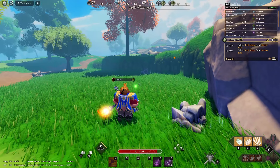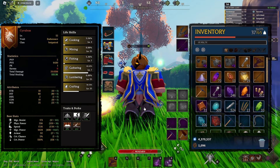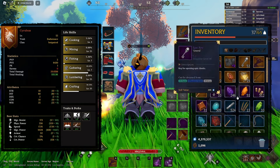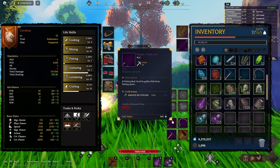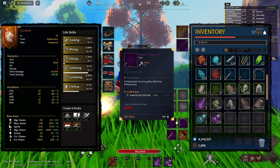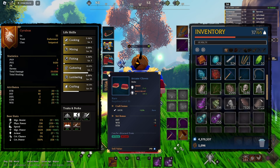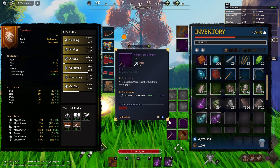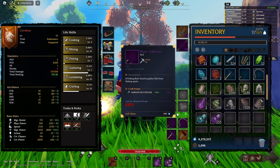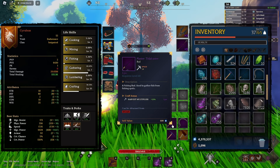My tenth and final tip is going to be learning about the harvest multiplier, luck, and the drop multiplier. The harvest multiplier increases the amount of resources you're going to attain through harvesting. Luck increases your total possible chance of getting the max amount — so if the range is six to twelve, you're going to get twelve; if the base was two, this will increase it to four. The drop multiplier does the same thing as harvest multiplier except it applies to mobs. That's going to be it.